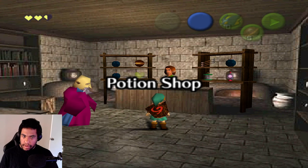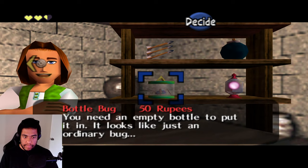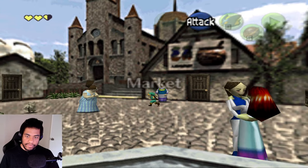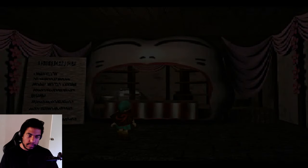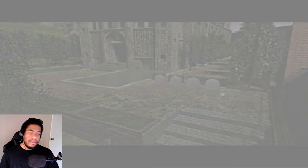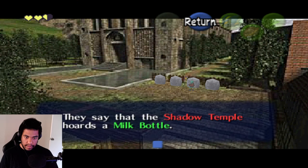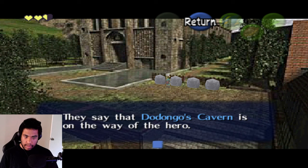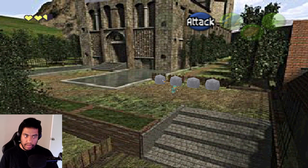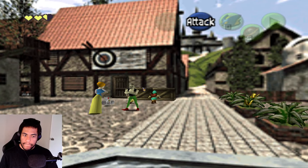Nothing useful in this store. Gossip stones reveal: bomb shoes can be found in Kokiri Forest, the Shadow Temple hoards a milk bottle, Dodongo's Cavern is on the way of the hero, and plundering the Sacred Forest Meadow is a foolish choice. So there's nothing important in Sacred Forest Meadow — the Serenade of Water reward is probably not high importance.